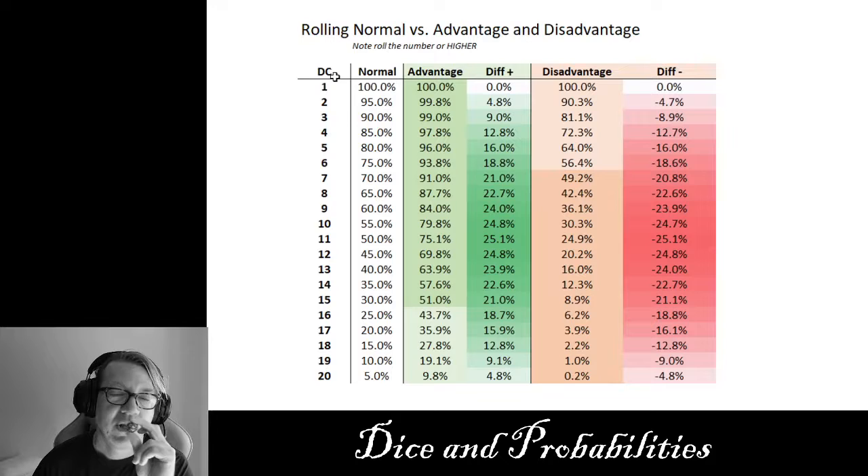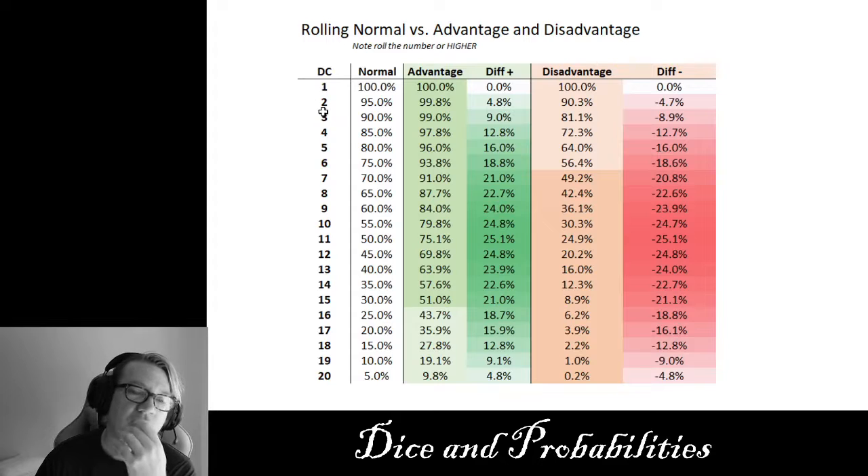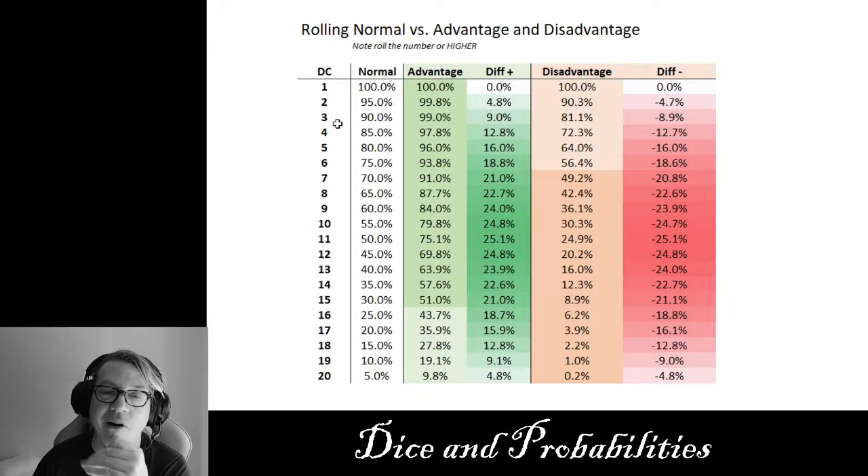For instance, rolling against a DC check of one — you don't even need to roll the die. It's already preordained. You're going to roll a one through twenty; that's a fact. Since rolling a one or higher is a 100% chance on a normal roll, advantage and disadvantage play no effect on a DC one check — that's probably why we don't have a DC one check. You don't start noticing the differences until DC two and up. To roll a two or higher on a D20, normally it's a 95% chance. With advantage, it goes to 99.8%, and with disadvantage it drops to 90%.